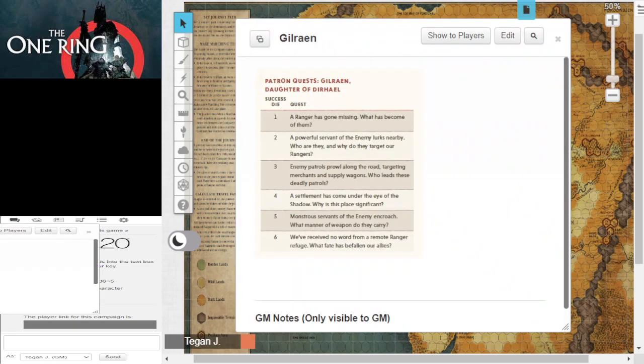There's a D6, and if you're using the Strider rules, each of the different quest givers has a D6 of different opportunities you can pursue. We rolled a three. So we're going to see what option we get.